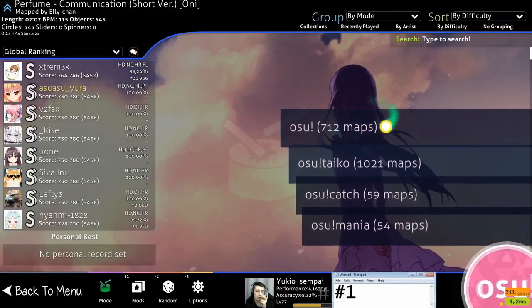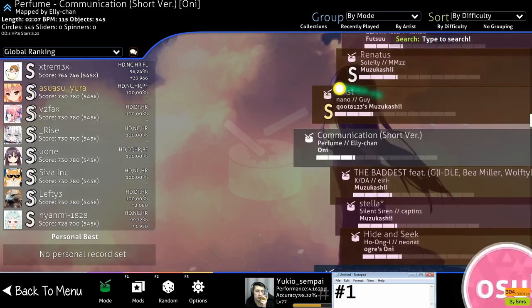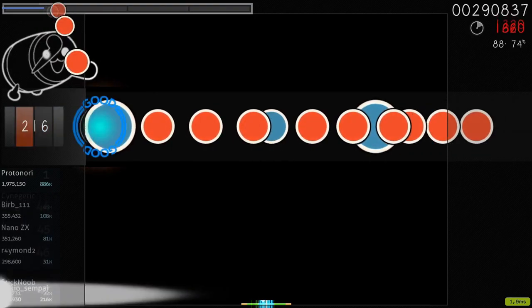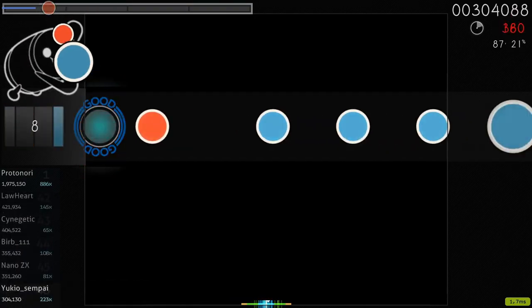In osu, you have maps for standard osu and special beatmaps for every other osu mod. Play Taiko-only maps — they have specific icons. You can play auto-generated maps from original osu, but to be frank, they are not good.